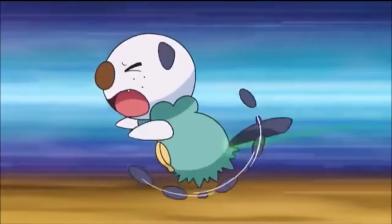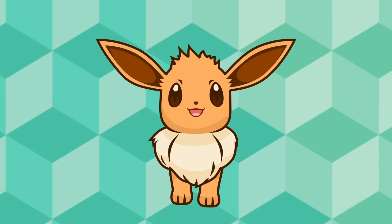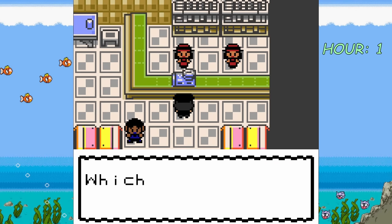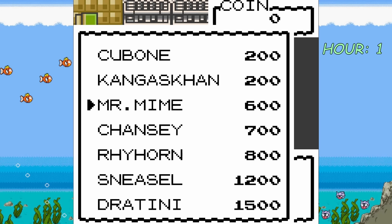Losing a battle isn't the end of the world — it will just faint and go back to the Pokémon Center. However, when a Pokémon faints, its friendship level is lowered, so we want to avoid dying as much as humanly possible. After that rough battle, we rush to the Pokémon Center to heal up our Eevee. I then head to the game corner to look at the rewards, and I notice that we can buy a Master Ball for 7,500 coins.